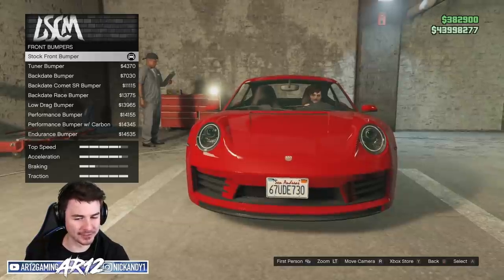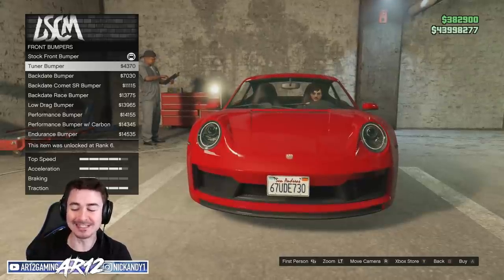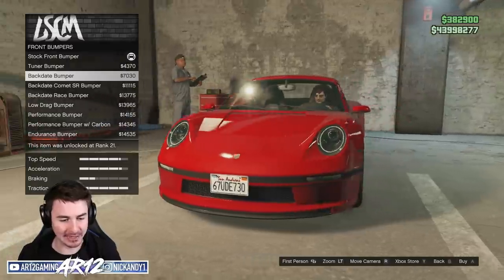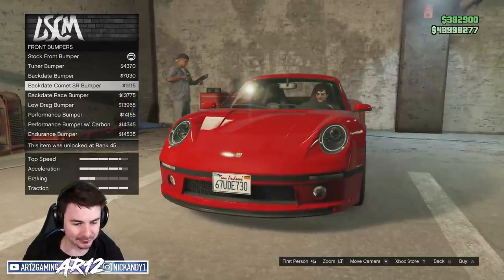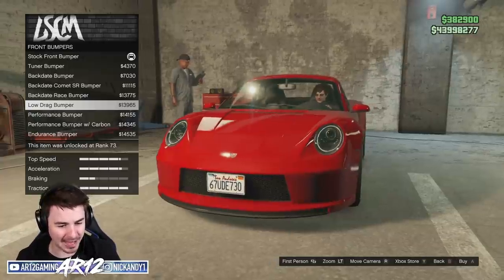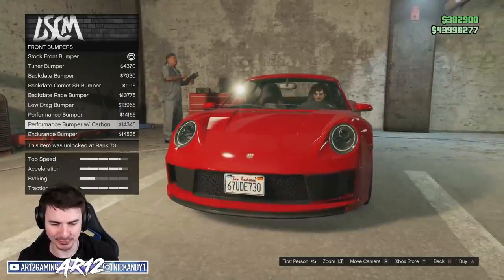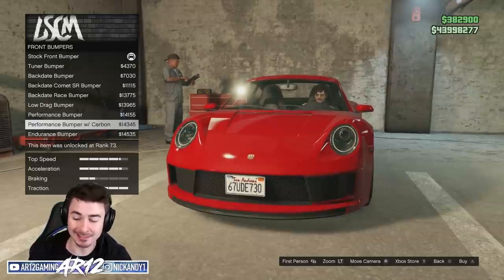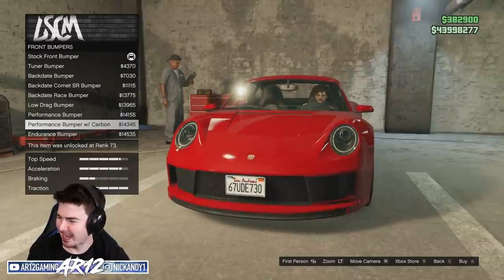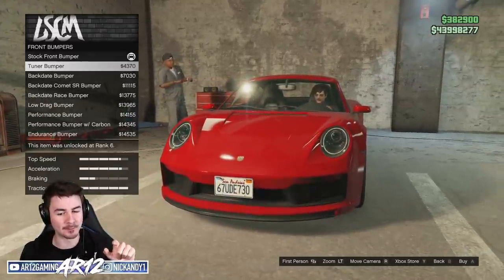This is the stock bumper for the Pfister Comet in GTA. However, you can customize it and make it look even more like the real 992 in real life. You've got some classic front bumpers, fog lights, an exposed intercooler — that looks awesome. There's one that they were trying to make look like the 911 GT3 RS, but it looks a little strange. I think I'm going to go with the tuner front bumper.